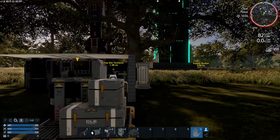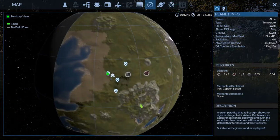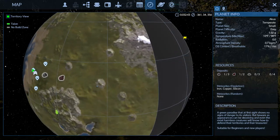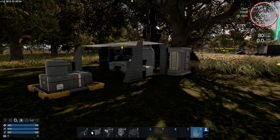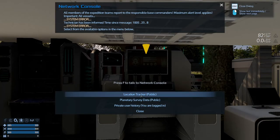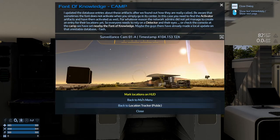There's a supply bunker - they are showing up now, over there somewhere. They're not showing up on this map for some reason, but they are showing up on the HUD. So maybe we should do the rest of them before we get into our little doodad. Location Tracker, Font of Knowledge - mark the location.